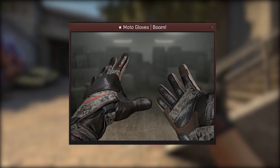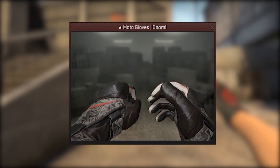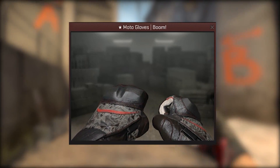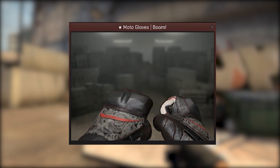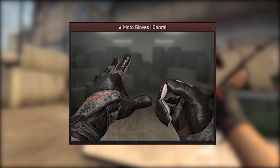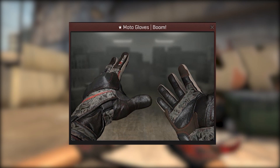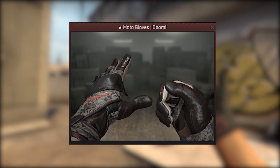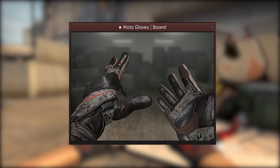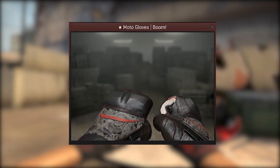Finally the moto gloves boom were my last option. I thought I'd give them some consideration as they have a bit of red with the lining going through them, but when you look at them properly in game it just wasn't enough and didn't really contrast well. I'm also not a fan of the gloves that have the really large cushiony area on the knuckles — in my opinion it just sticks out far too much and looks far too bulky.